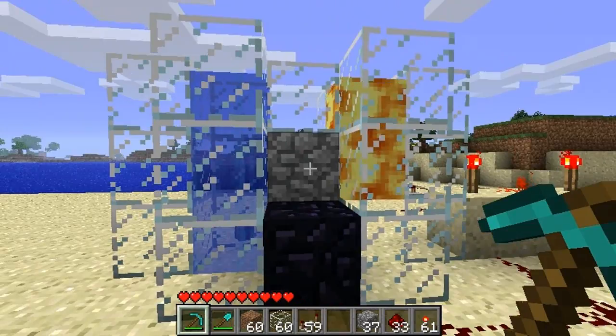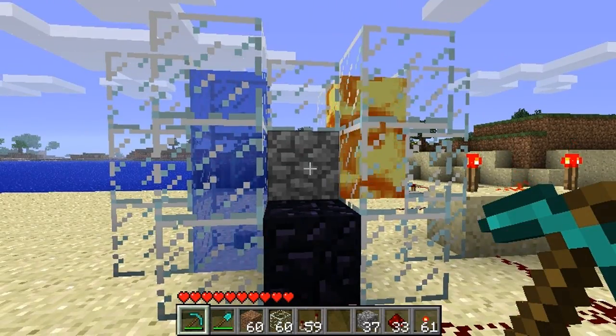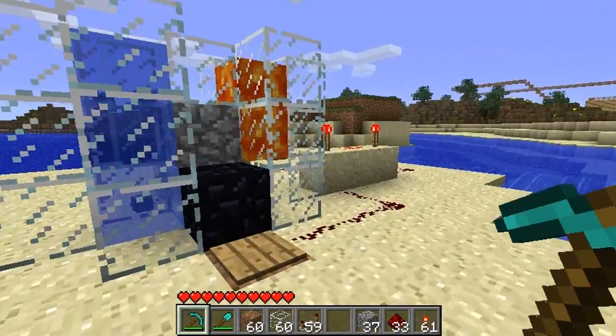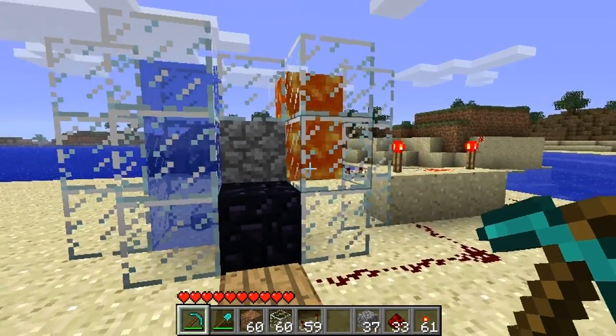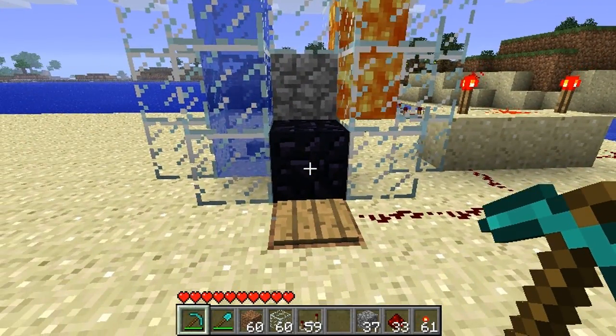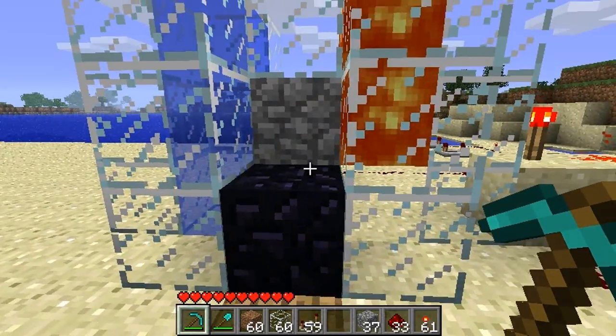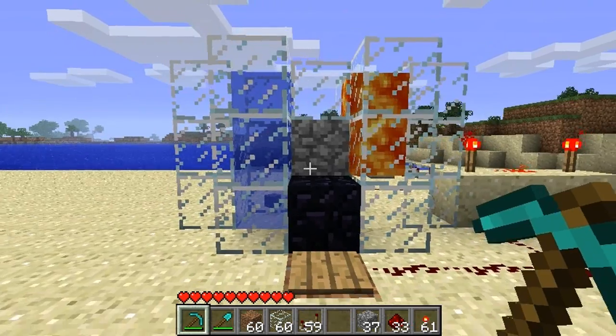Something to keep in mind is pistons can only push blocks out 12 blocks. So once it's created 12 and pushed them out into a long chain it'll just stop creating them and stop pushing them until you block it off and cut it off at the end. That's why I did it with the pressure plate — that way it only does it when I'm standing on it. So anyway I'm going to show you how to make this now.